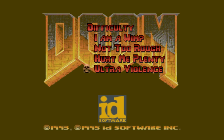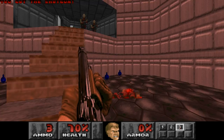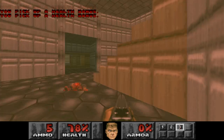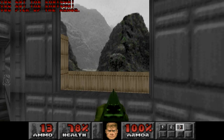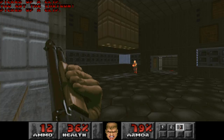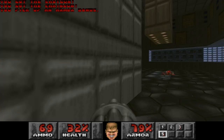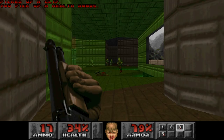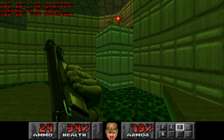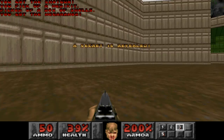Anyway, let's begin. I'm going to be doing this on Ultra Violence with 100% kills and secrets where possible, and I will be talking about the changes. As you can see, there are no pillars here — that's the first noticeable thing. Every enemy is in this version except for the Arch-Vile. There's a chaingunner here, who was originally exclusive to Doom 2.